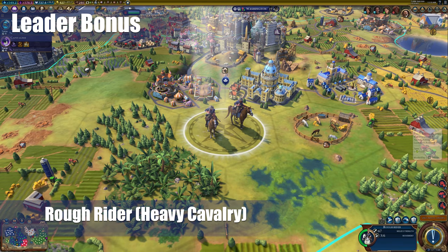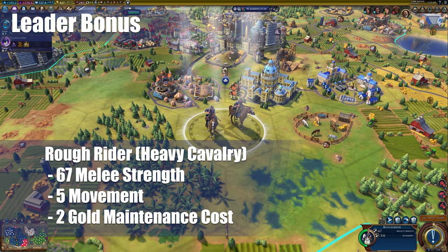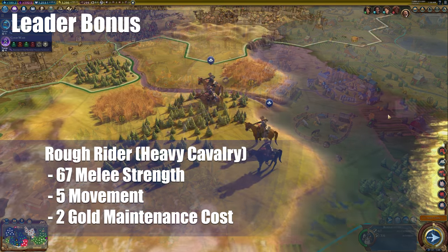His last bonus is the Rough Rider unique unit. It's a heavy cavalry unit, but it cannot be promoted up to, so you can't pre-build the lower units and push the XP gains up to it. It has five movement speed and 67 melee strength baseline. It also only has a two gold maintenance, and don't underestimate how good this can be. If you have about half a dozen of these Rough Riders, you're saving yourself about 20 gold per turn, because most other units of this era are around the five to six gold mark.